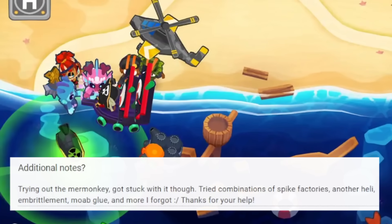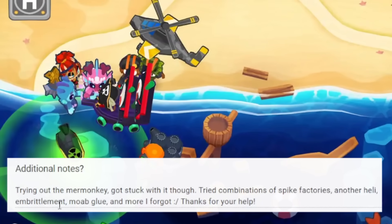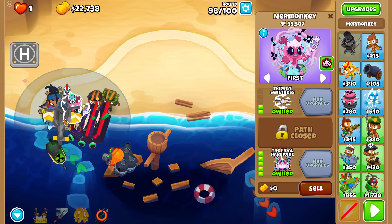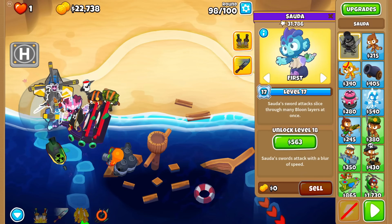Trying out the Mermonkey — got stuck with it, though. They tried combinations of Spike Factories, another heli, Brit, Mob Glue, and more. Thanks for your help. Could you believe how easy this run would be if I had the Ancient Monkey?